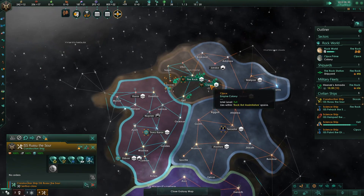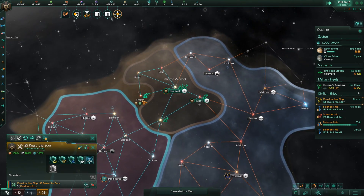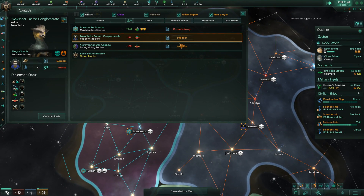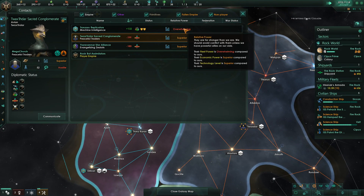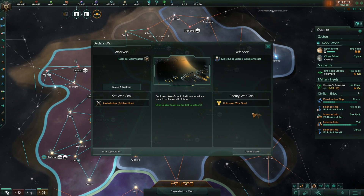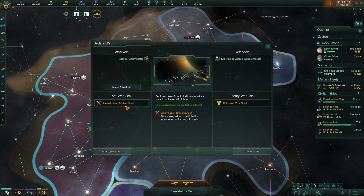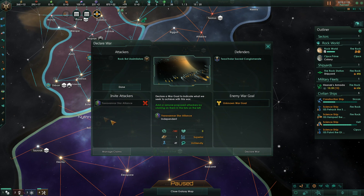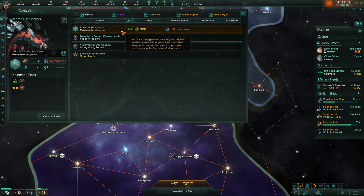I'm trying to build corvettes as fast as possible. We are really good with our alloys, and honestly we're doing okay for basic resources. The problem is, I don't think I can bring my machine friends into a war if I attack.